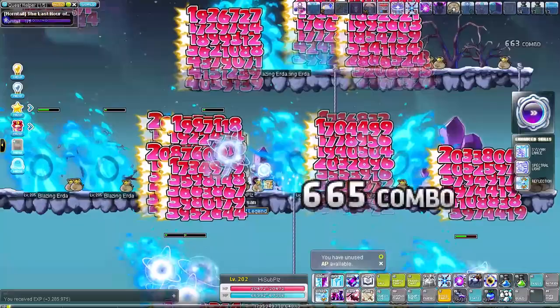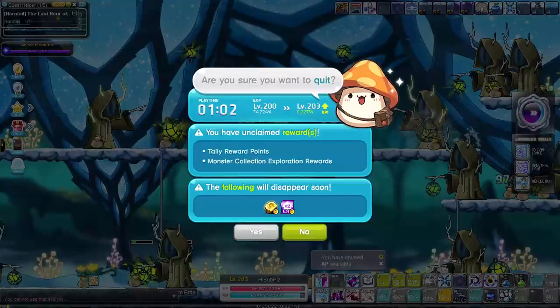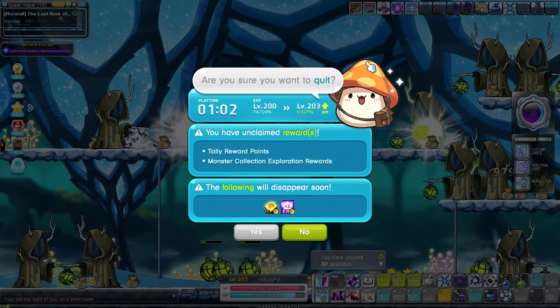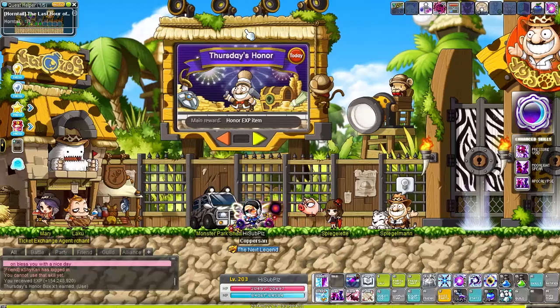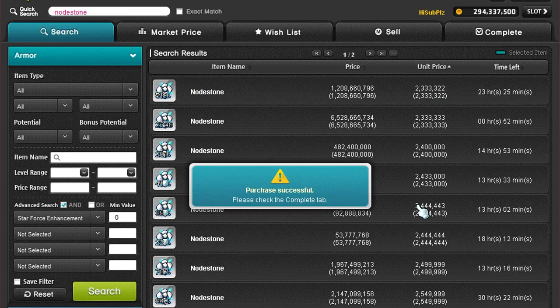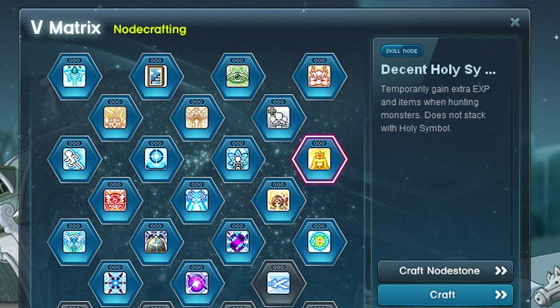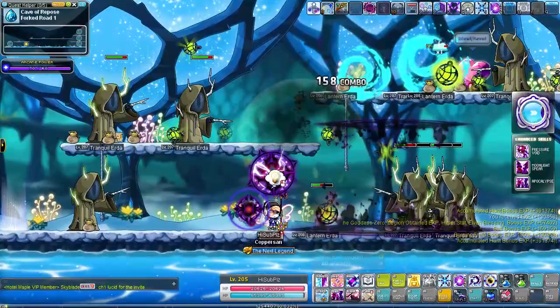Once we completed the Vanishing Journey questline we reached level 201. I personally really dislike training between level 200 and 205 — it feels weird, like the off-levels around 30 to 35. You got all these new skills but you're still pretty weak. To get to level 205 we train at various maps, like the Blazing Erdas and first map with the Tranquil Erdas. Combined with most of the questline it took about one more hour to reach level 203. At level 205 our lord and savior Reverse City unlocks, which helps us train so much faster after completing the questline.